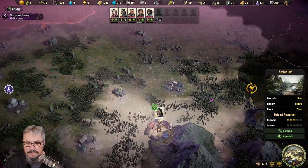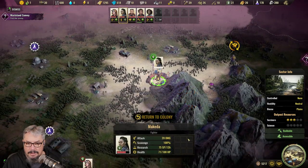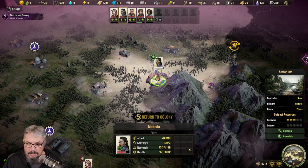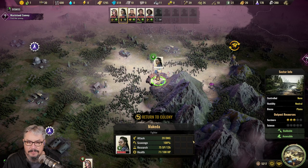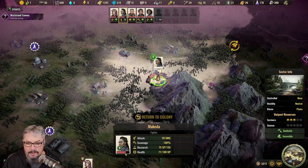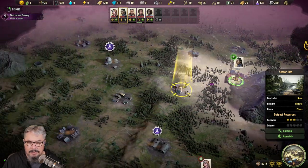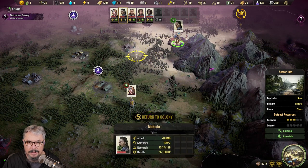We get the pop-up 'specialist ready for action'. We go to the world map and there she is, just standing in the middle of our center here. We can click on her to see whatever she's holding — anything she's scavenged on the world map — because you don't have to go back to the colony straight away. You can go and scavenge multiple items and fill up. You can see her current health if she gets into fights, and then we can move around.